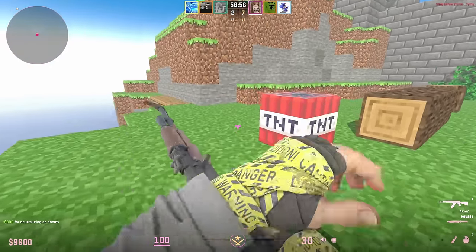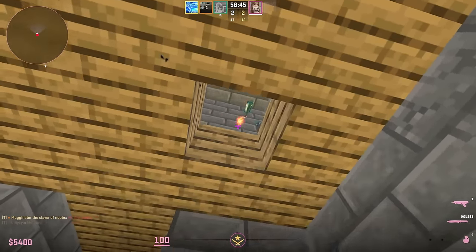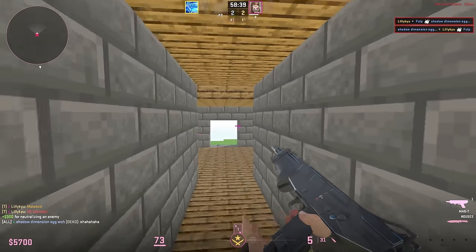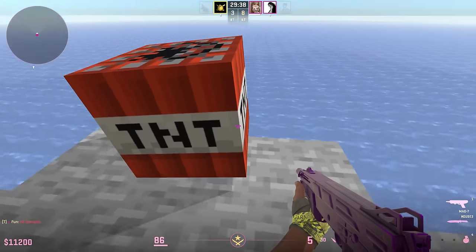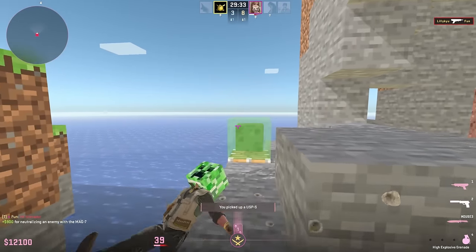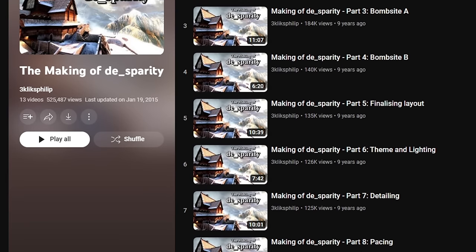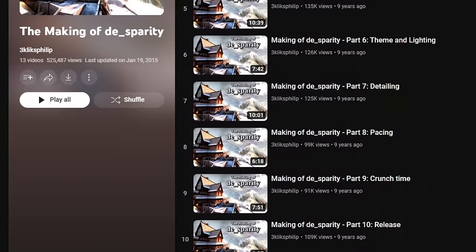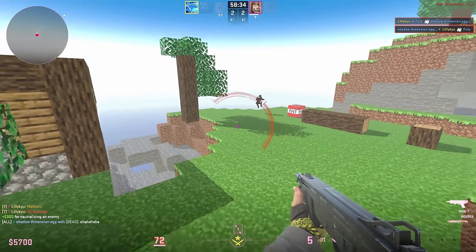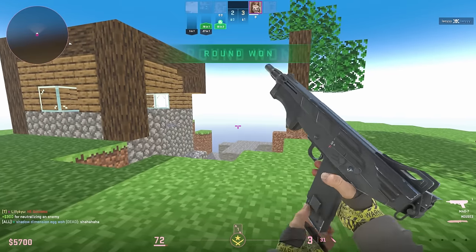Lily started her Counter-Strike journey around 2017. Until that time she did not have her own computer and spent her free time playing mainly Mario and other Nintendo games on DS and Wii U. Initially the computer was bought exclusively for playing Minecraft, but in the process she learned about Garry's Mod and started playing it with friends. Inspired by a series of videos by 3kliksphilip showing the creation of the DE_Sperity map, she decided to try mapmaking and made several locations for co-op play. CSGO was her first competitive shooter and for the first year Lily just played offline with bots on different maps from the workshop.